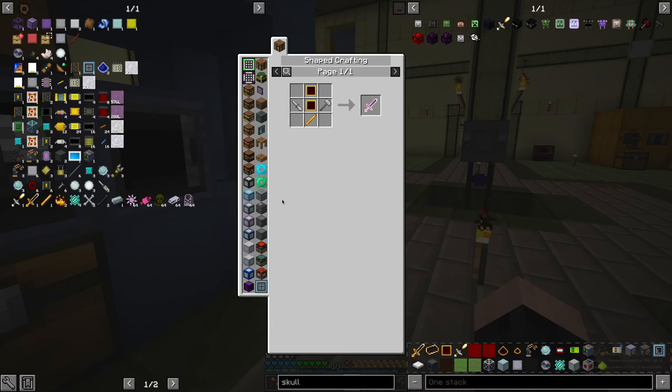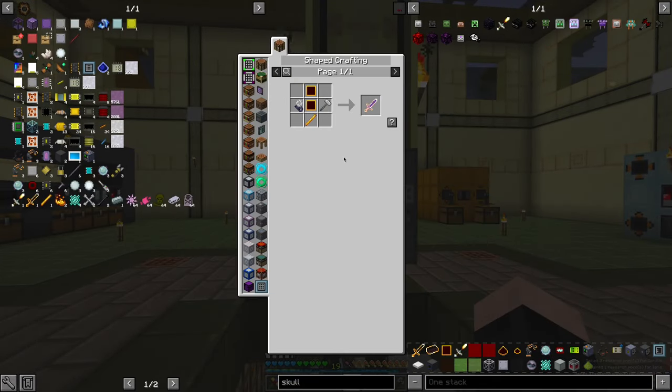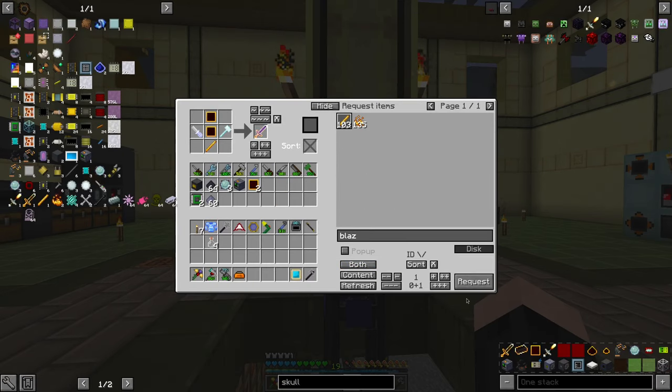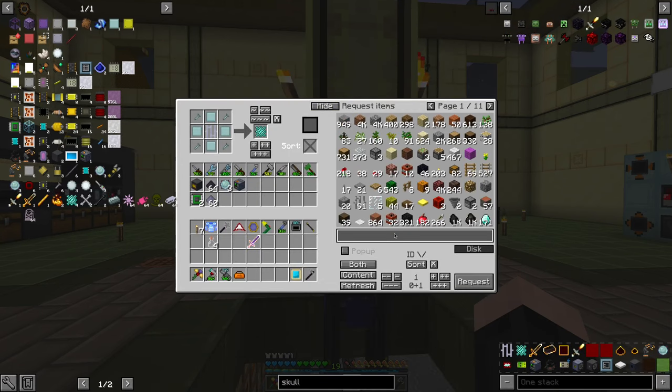Now, fairy sword — you need Blazeroth. Fairy sword, most likely, and Blazeroth. Just going to craft these. Fairy sword is ready. Now we need to make these guys. I'm going to need 16 diamond plates and some stains.